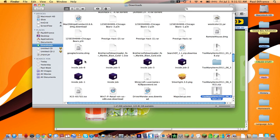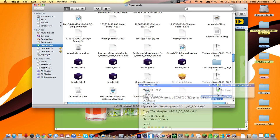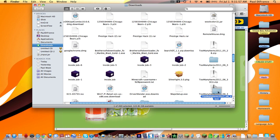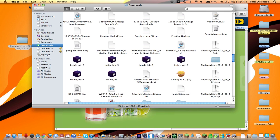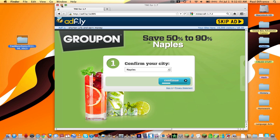Show in Finder, then open with Archive Utility. Go ahead and drag that to the desktop. You can minimize that or save that for later.